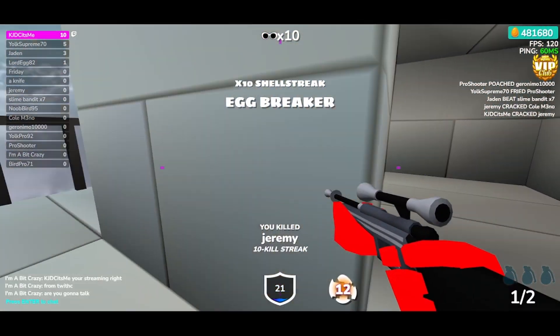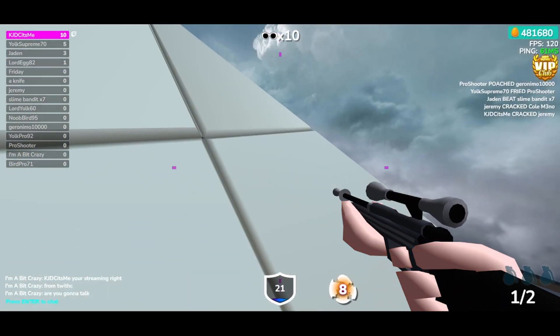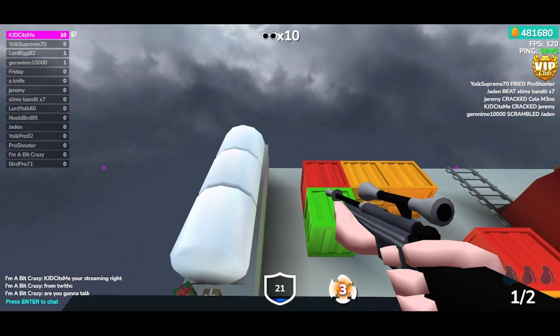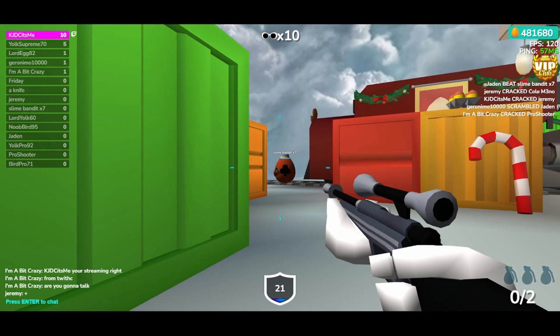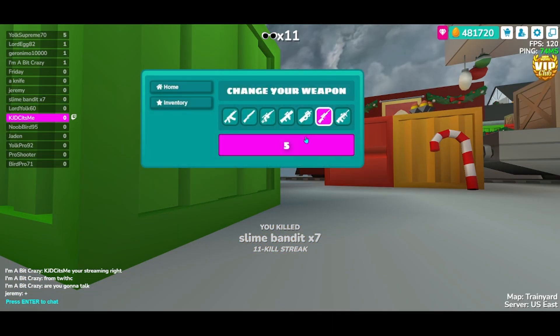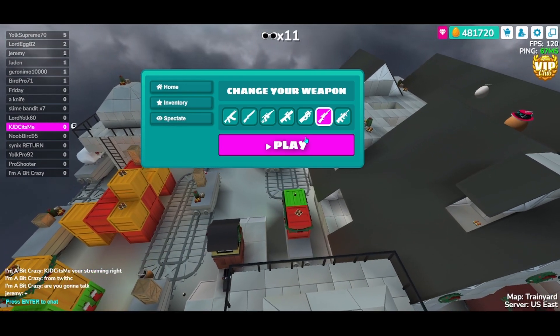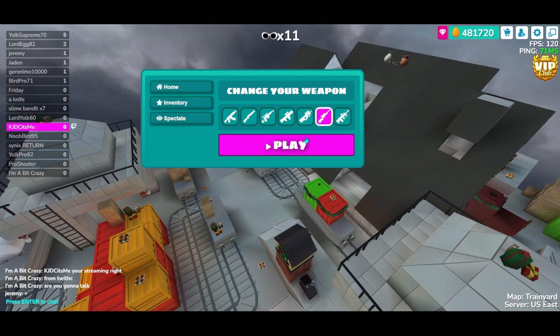There it is. Okay, so this is the eggbreaker power-up. As you can see, the countdown number is highlighted — it's surrounded in pink — and the crosshair is a hot pink as well, changed from the normal red. The crosshair was a bright neon pink instead of the normal red, which is a subtle change but something that just ties this theme together a little bit more.